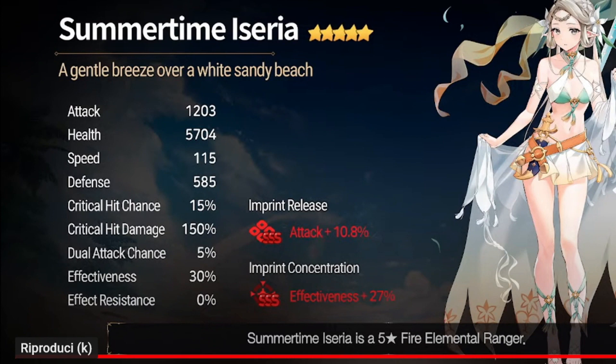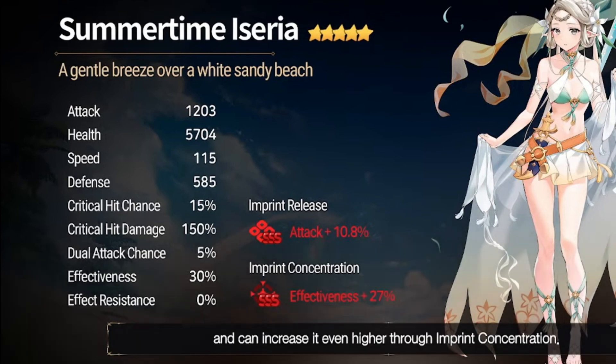Okay, here are the stats. 115 speed — that's really fast. Effectiveness 30%, effectiveness increase concentration. So she's gonna be a buffer. And she has high attack too: 1200. That's kind of high. This is already interesting.